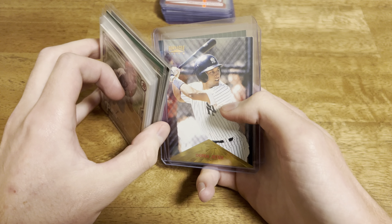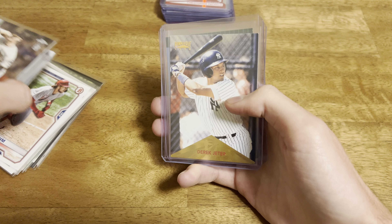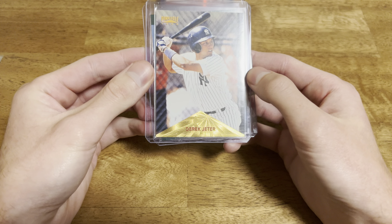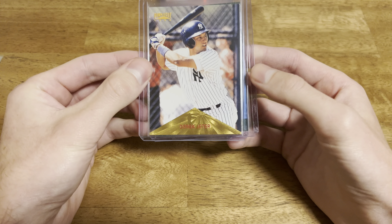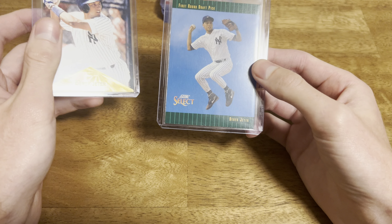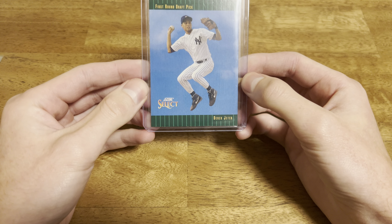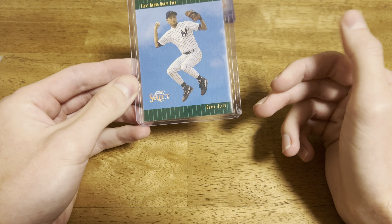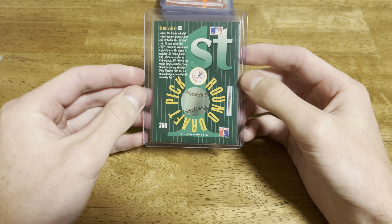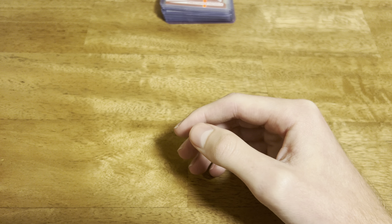These were kind of the hidden gems - there's always hidden gems in these bins, in the quarter boxes. A '96 Pinnacle Jeter. It's in decent shape, a little ding in the corner there, but can't go wrong. And then a '92 Score Select Jeter rookie. A little whitening down here, but other than that, for a quarter - sign me up. Nothing wrong with those.